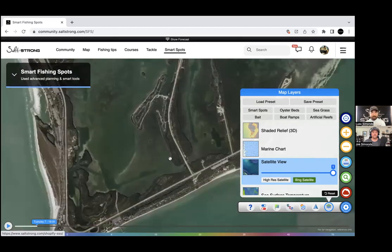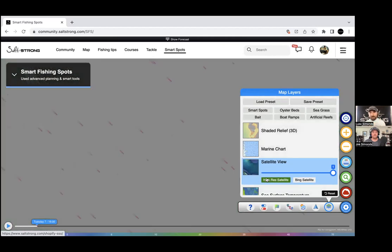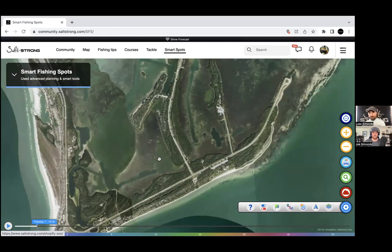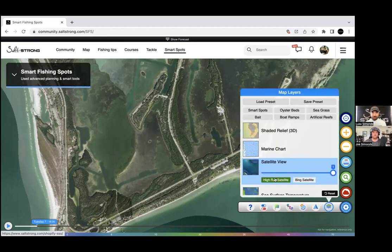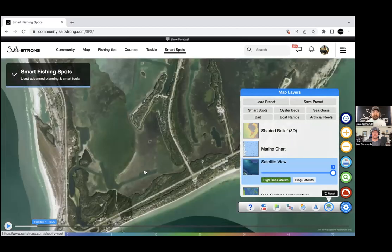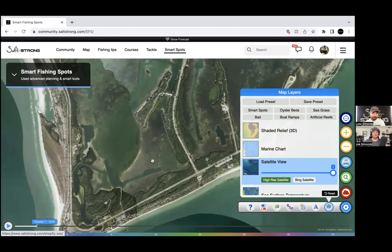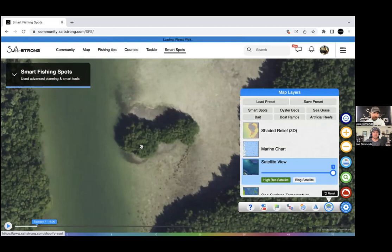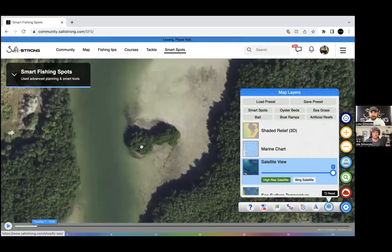Smart Fishing Spots has Bing already included, so without moving the map at all you can instantly switch to a different layer from the exact same spot. Beyond Google and Bing, there's also a High-Res layer — a proprietary mapping layer that's almost always the best picture, about 99% of the time. We went from barely seeing anything to seeing everything clearly: troughs, holes in the flat. The zoom level is incredible — you can buy this separately for hundreds of dollars per state, but it's all included in Smart Fishing Spots.